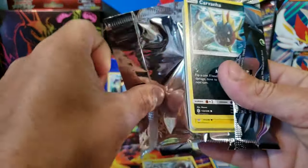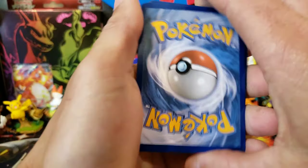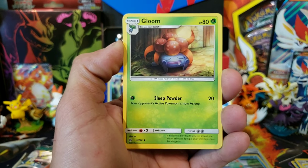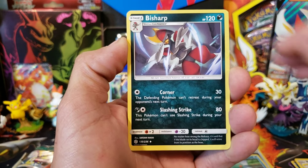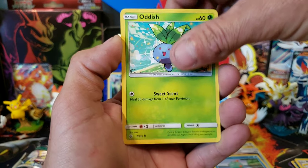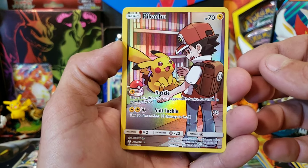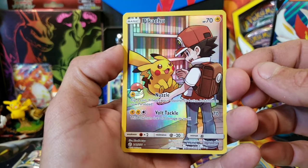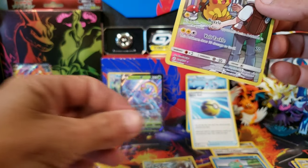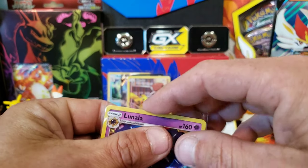Cosmic Eclipse. I am so excited — I sent off my first PSA submission and I cannot wait for it to come back. I actually have a Charizard rainbow from this set with Brixton. I don't think it's going to get a 10, but wishful thinking — you've got to think positive thoughts. We got the Pikachu Secret Rare. Unfortunately the centering is way off — maybe it'll get an OC at PSA, but I love that art. And then we have a holo Lunala. So we got another holo — not bad.